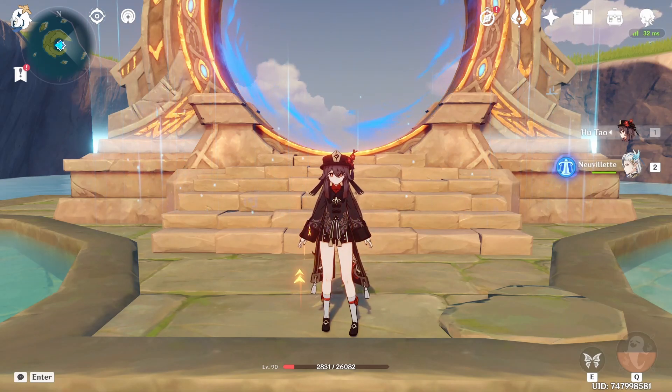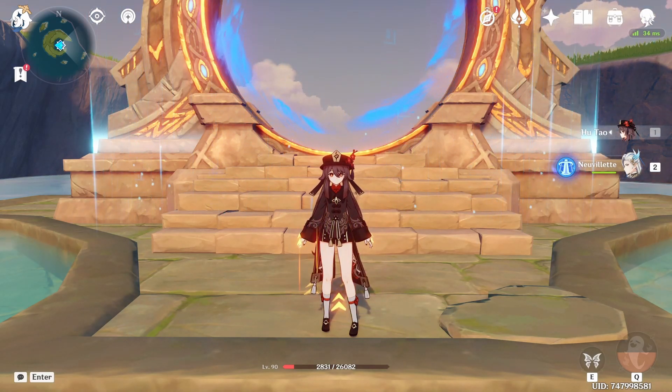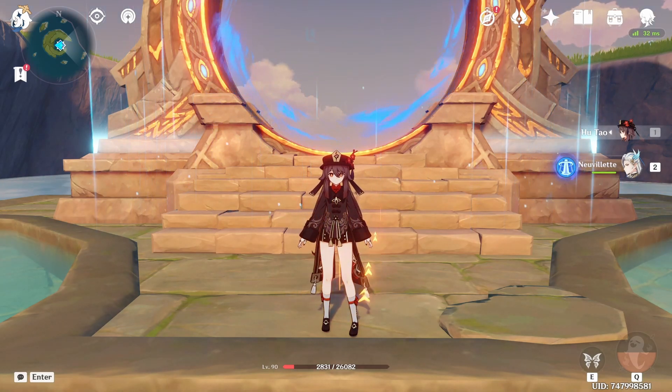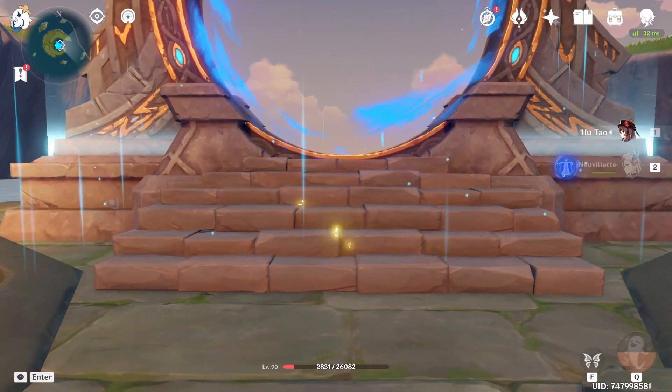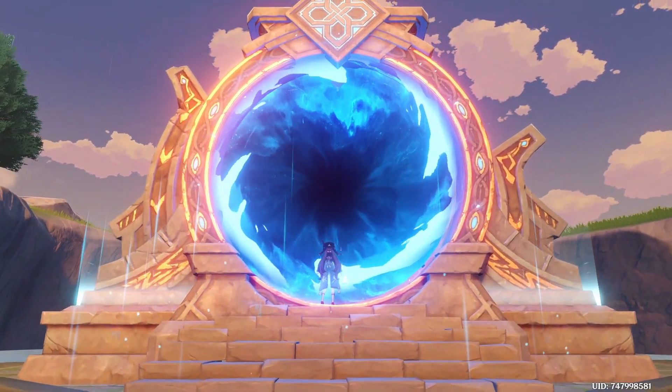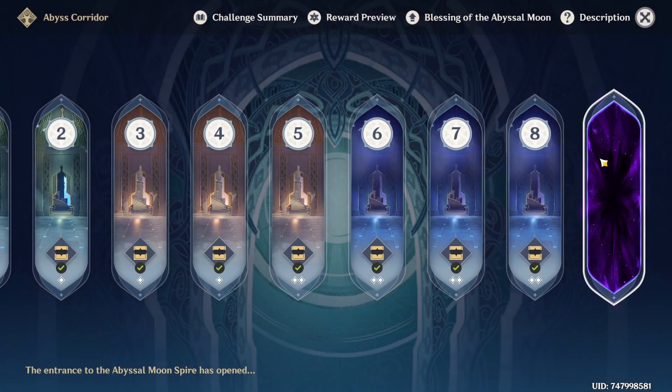Alright, ladies and gentlemen, welcome back to another video. Today we'll be doing yet another run of the 4.6 Spiral Abyss. We'll be doing a classic Hu Tao Double Hydro team, proving that she has not fallen by the wayside just because of Arlequino's release. And on the second half, we'll be doing a Novelett Hyperboom team because it is honestly one of the best for the current Abyss and one of the more underrated teams in the game right now.